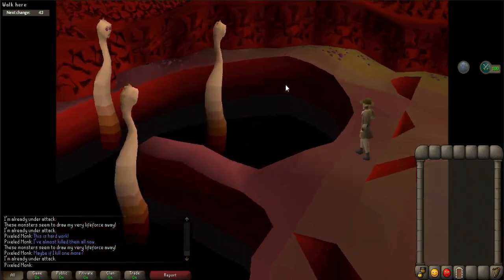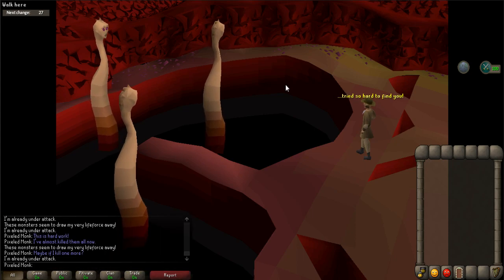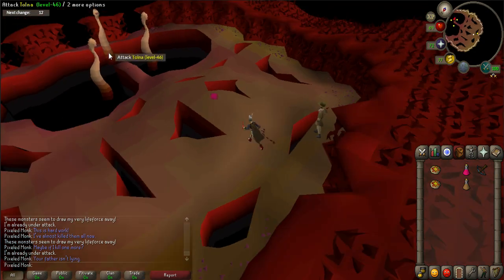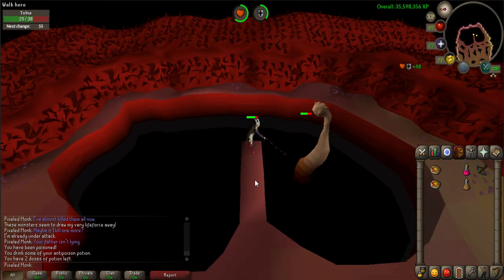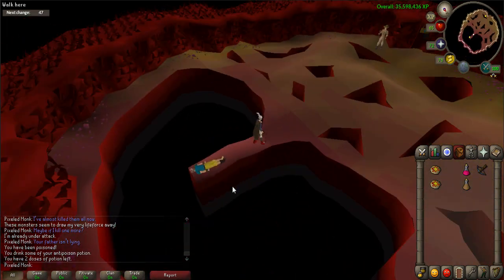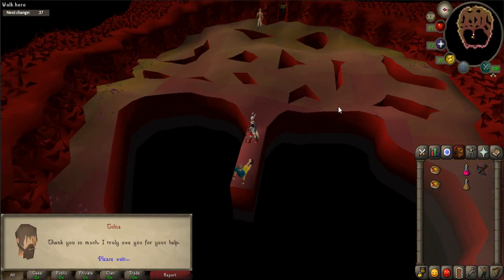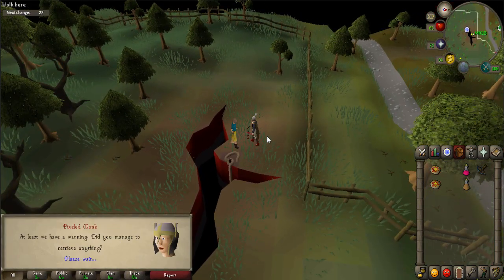After another cutscene, you'll get to fight the three-headed beast Tolna. All three heads can attack you at once and have the ability to poison you, however this monster is pretty easy to defeat. Once it's dead, talk to Tolna who will teleport you back to the surface. Talk to Tolna one last time to complete the quest.